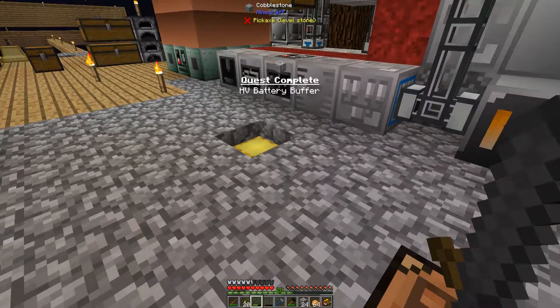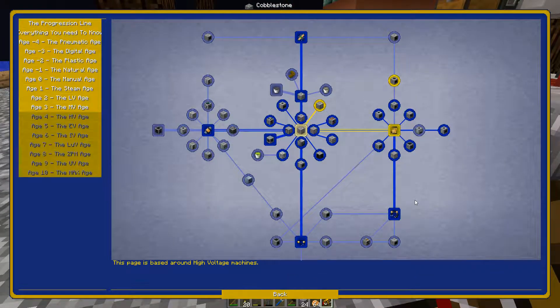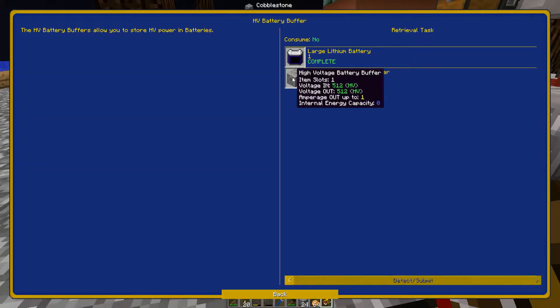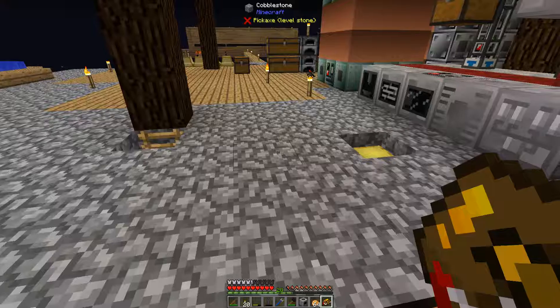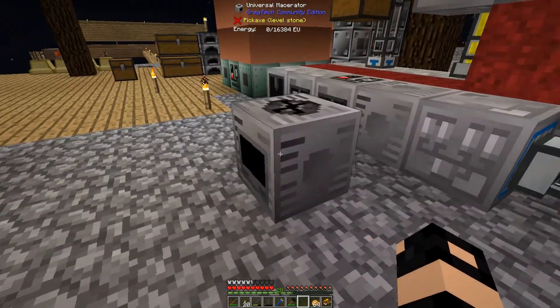That completes part of a quest — the HV battery buffer. Completing the 16-slot one actually completed this quest as well, so I don't have to make the one-slot version. I'm going to put this HV macerator right here.